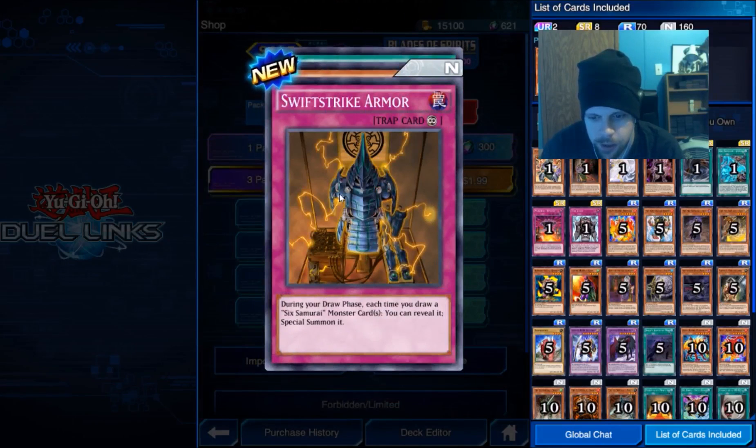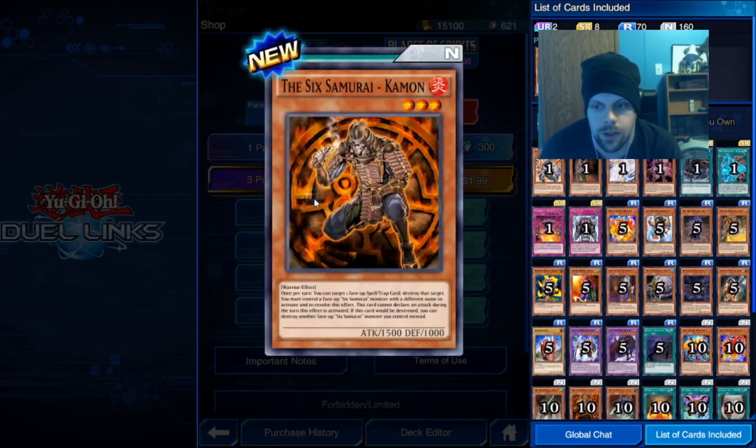Swift Strike Armor — during your draw phase, each time you draw a samurai monster card you can reveal it to special summon it. Oh, that's dope.